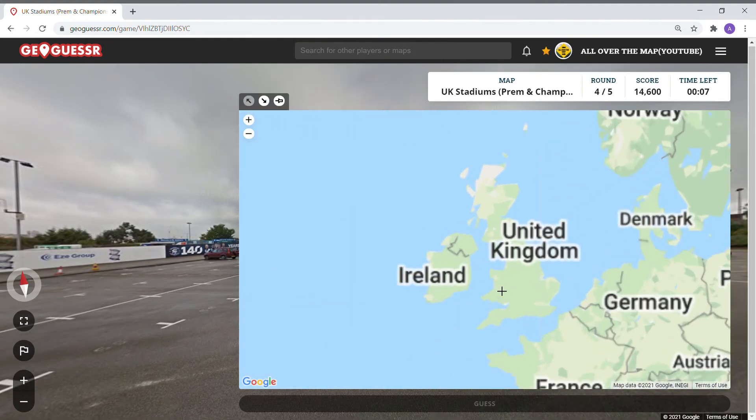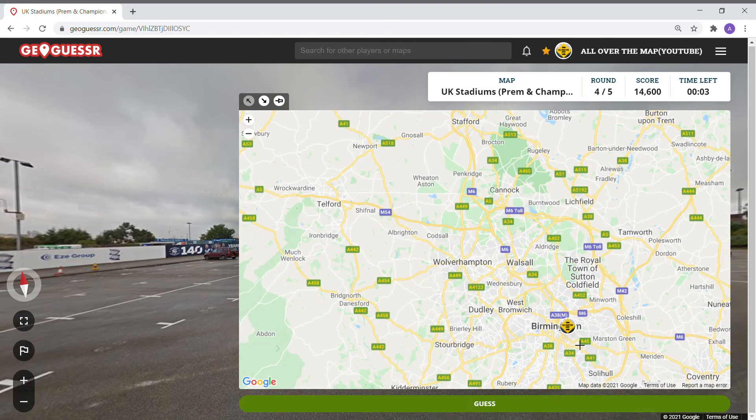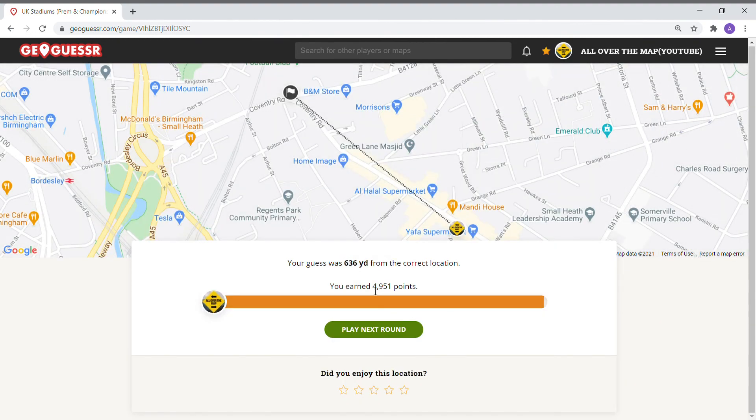Birmingham City Football Club — we were here before. I can't even see Birmingham until we get closer. 636 yards, 4951 points.